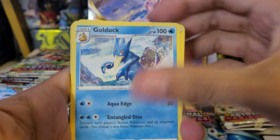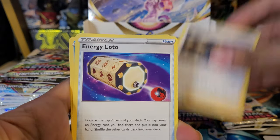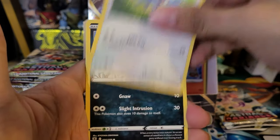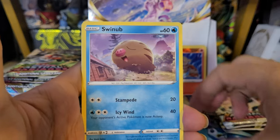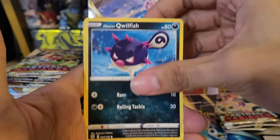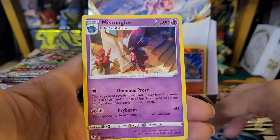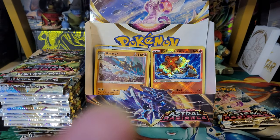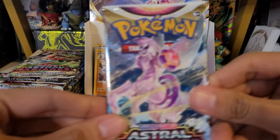Sixteenth pack: Psychic Energy, Golduck, Grant, Lotto, Basculin, Glamio, Poochiena, Swinub, Clawfish, Aself reverse, and a Mismagius non-holo rare. I think that's our first time pulling Mismagius as well.